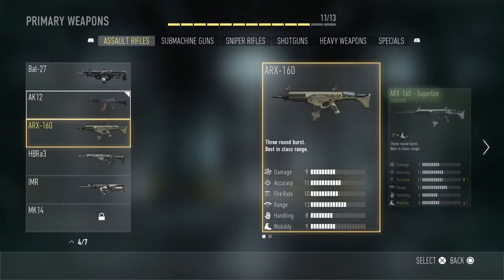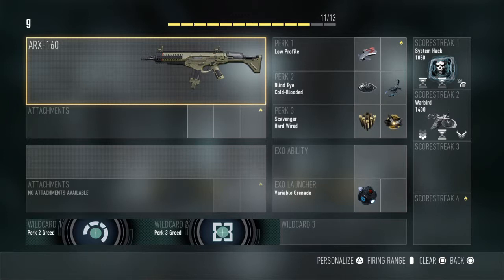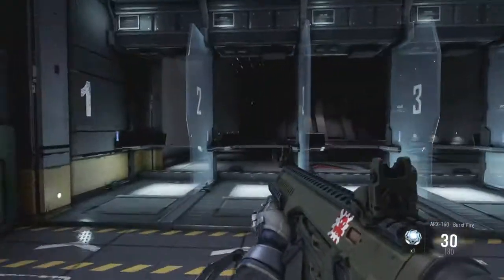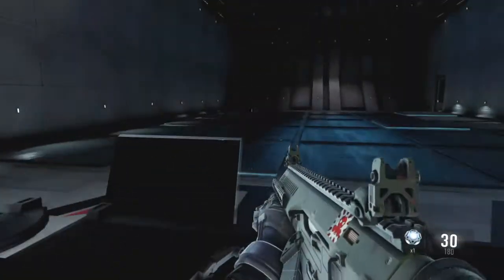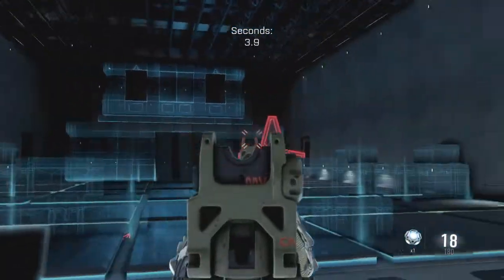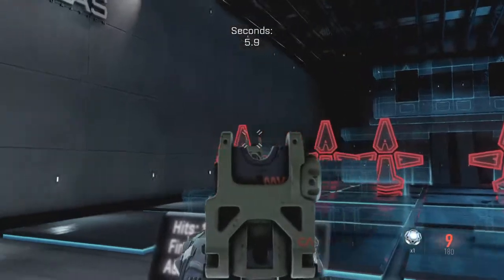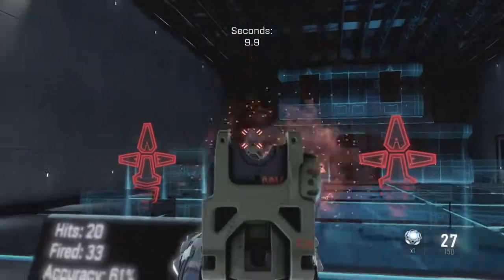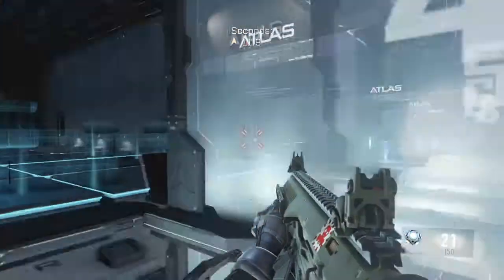Next is the ARX-160. If you've played Call of Duty: Ghosts you should be familiar with this weapon — the only thing that's different is the fire rate. This is a three-round burst, but it is deadly up close.